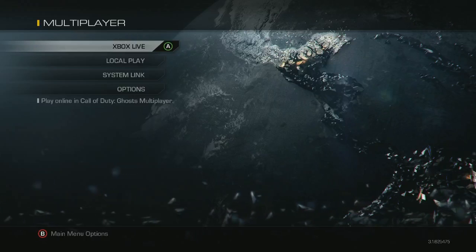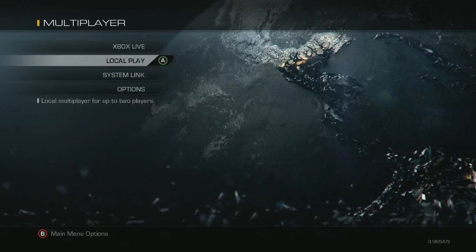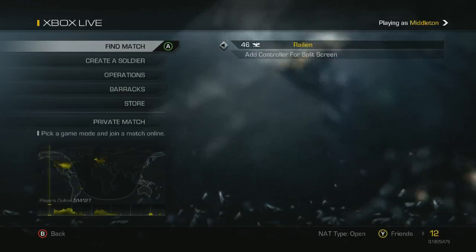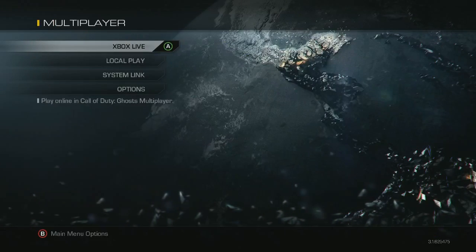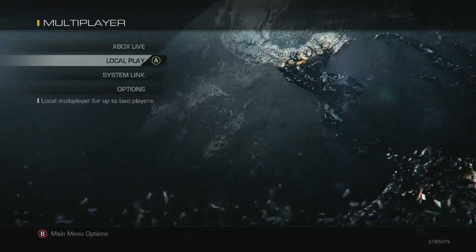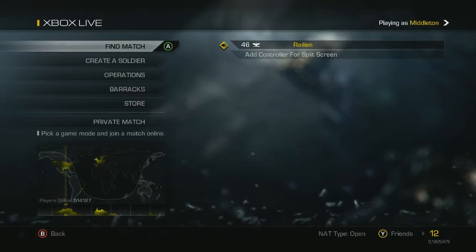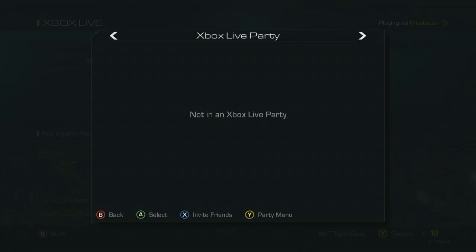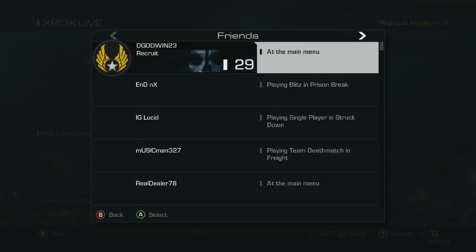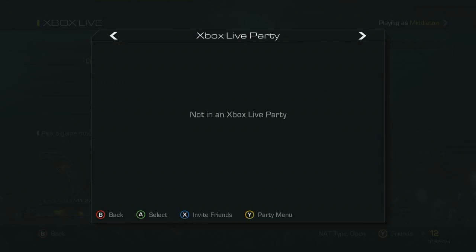They could have put the friends list there and been able to go over and invite them, but that's not actually the menu to invite them to the lobby. The friends list is really confusing — I was trying to get to my recent players after playing with somebody and I wanted to invite them to a lobby, but I couldn't figure out how. Turns out you just move with the left stick, which is pretty weird.